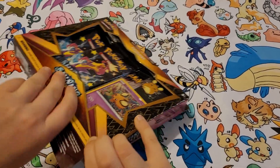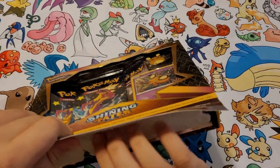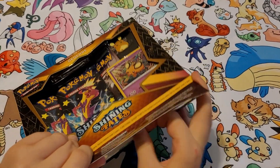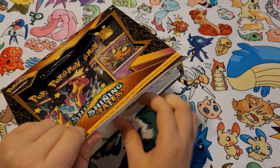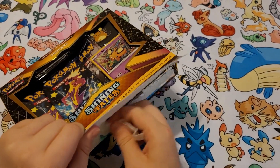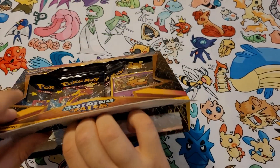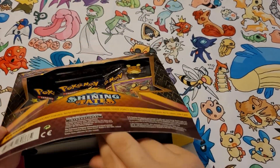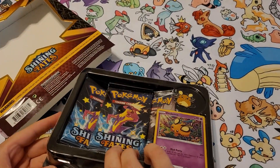Looks like we got a pin. Was it a Dene card? And three packs? Matt slowly and precisely opens the box. We don't have sleeves — well, we have them, just in that room. We'll have them set aside and sleeve them later. Ill prepared for our first video, but we'll do better next time.